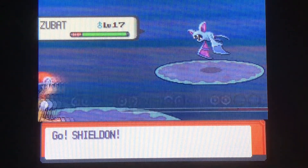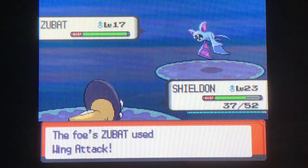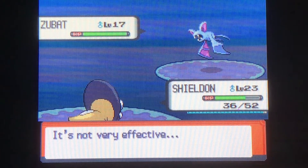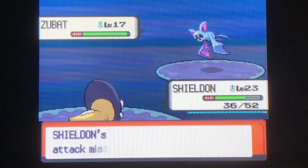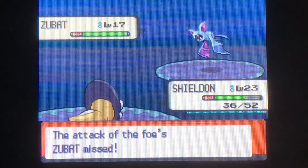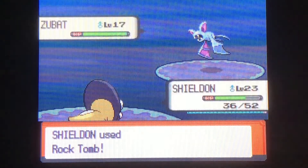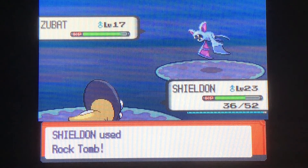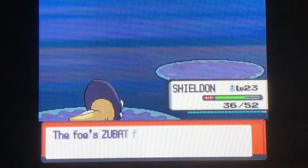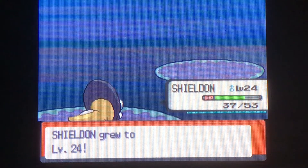Bruh, this guy's got a Zubat! I thought we were just seeing Staravias and Ponytas, not a Zubat. Are you looking like Team Galactic out here? Honestly Team Galactic probably needs to get some exercise — all they do is sit around and follow orders. Oh, don't confuse me! Thank goodness I missed — that would've been very annoying. I only have one PP on Rock Tomb left. And yes, that takes out the Zubat! Come on, Shieldon — level 24! Yes sir, level 24, baby!